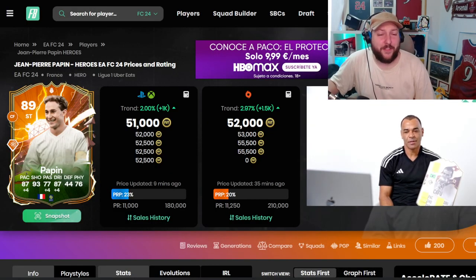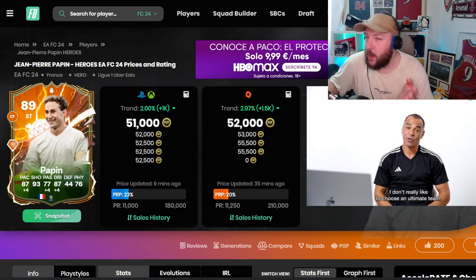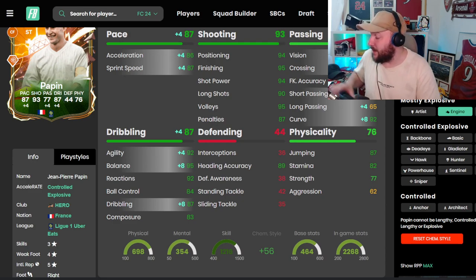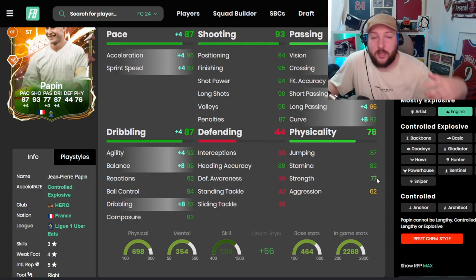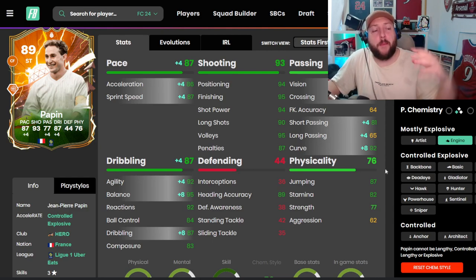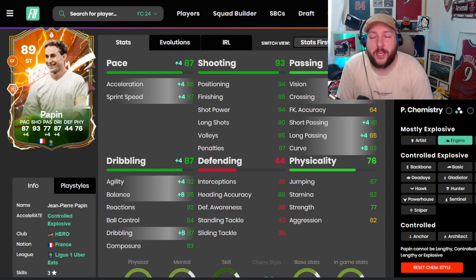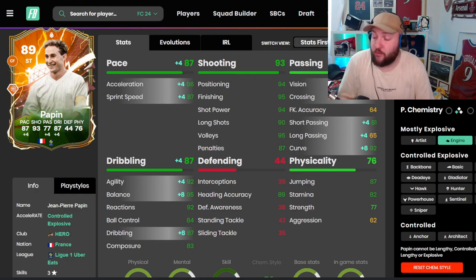Let's go back to FUTBin — it's about 51,000 coins, which I think is disgustingly cheap for a card this good. There are rumours of a base Hero SBC coming out, so if you get him from that I'm not sure if that'll be an L or a W depending on the price. We went for an Engine to boost agility, balance, passing, acceleration, and sprint speed — his finishing and shot power are already so high you don't need to touch them. The only thing I didn't like was his 77 strength, though he's been holding off tackles well. Pace is a slight issue, so I think he's better as a supporting striker than the main striker — ideally in a two-striker system with a fast partner, or with two quick wingers to bounce off.